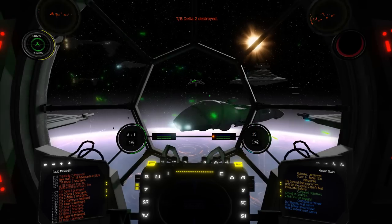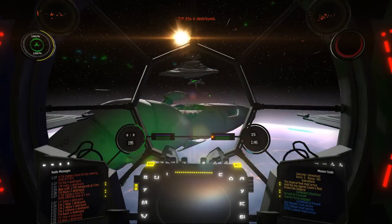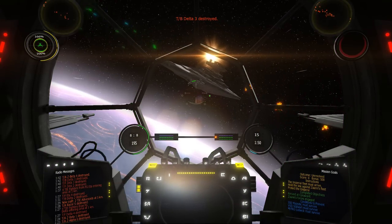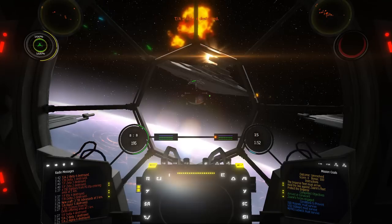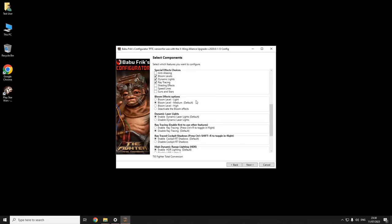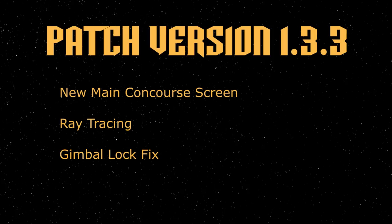Ray tracing — yes, the wizards of the XWAU team have added ray tracing to the game. This further improves the visuals but at the expense of performance, so make sure your system is capable of handling it. By default it is disabled, but you can enable it by going to the Babu Freak configurator from the launcher under the ray tracing checkbox.